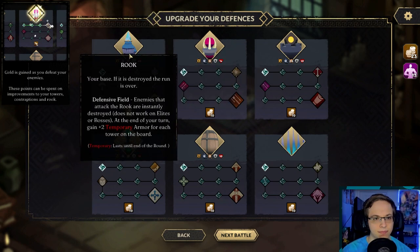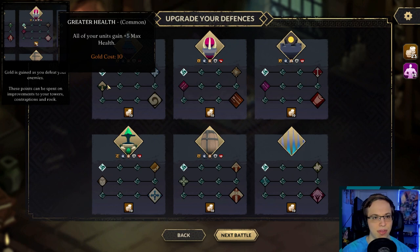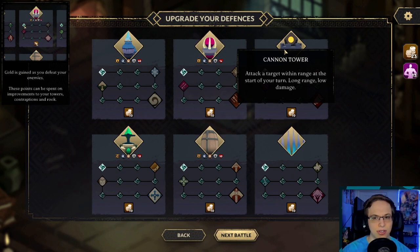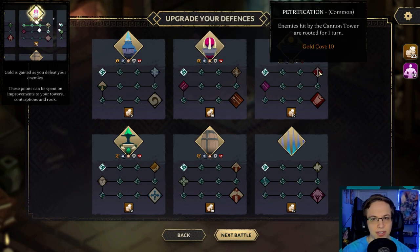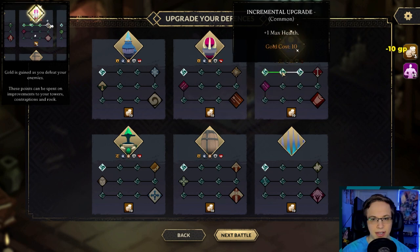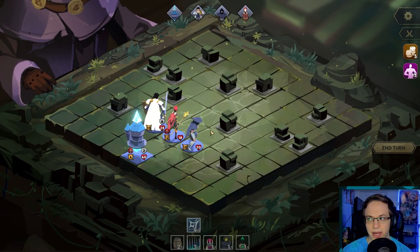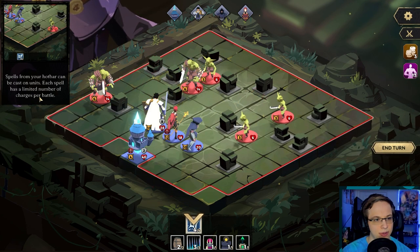What about our rook? This costs 10 gold. The first option is just max health — max health, max health, health health health. Ooh, all your units gain max health and then you get an aura stone. But let's do the long range, low damage. So much health upgrades isn't the best. We'll work on getting that up. We've got another battle going on. Spells — from your hotbar can be cast on units, each spell has a limited number of charges per battle. We just have deal three damage to an enemy.